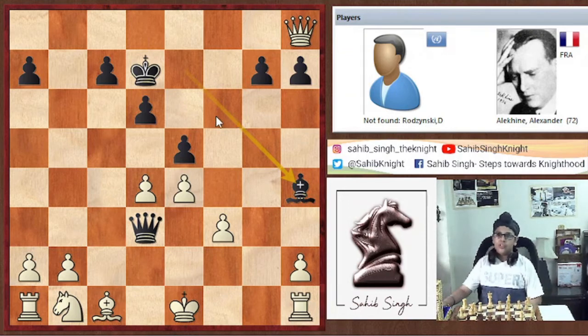This shows that when the queen is very far away from the king, there are high chances of getting mated — and that's what Alekhine implemented in his game. Nice game. Goodbye guys, that's it for today.